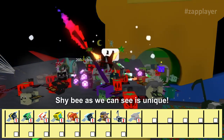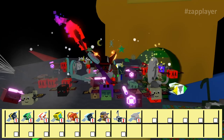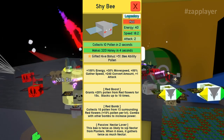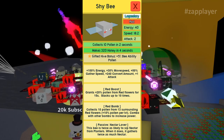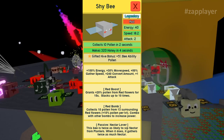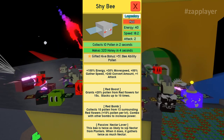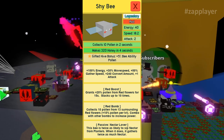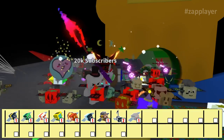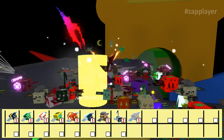The shia bee is unique. Recently the developer added the passive Nectar Lover, meaning this bee sips twice as much nectar as other bees. It gives us red bomb and red boost, and as a gifted it gives 5% bee ability pollen. This bee is perfect in a red hive. You need only 1 or maximum 2 shia bees.